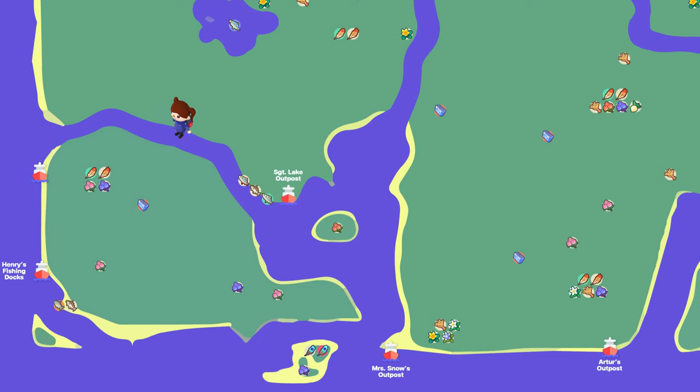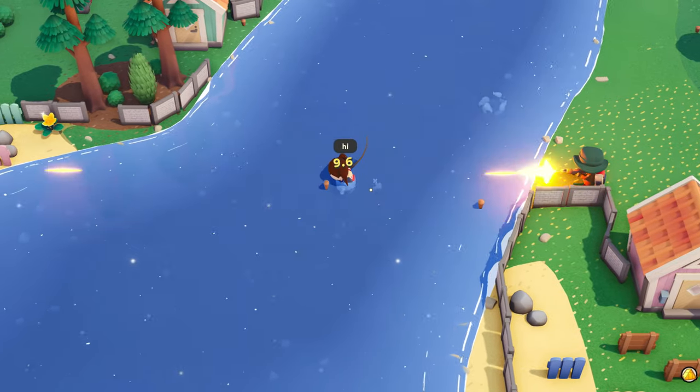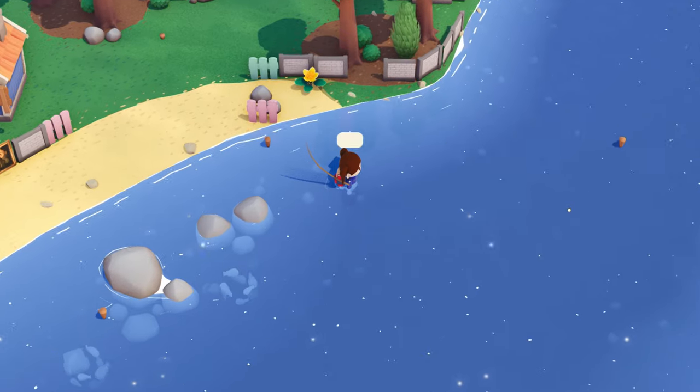From there, you can either travel southwest to Henry's Fishing Docks or southeast to Mrs. Snow's Outpost, depending on how far you want to travel and the amount of risk you want to take to fetch the highest dollar.